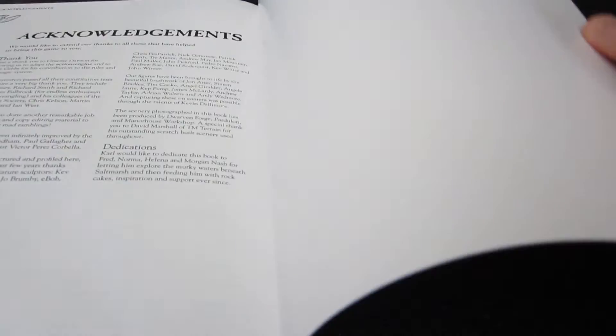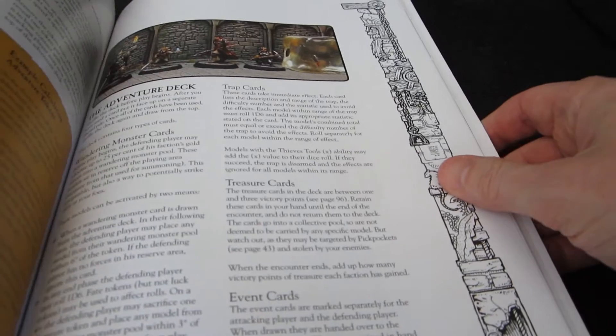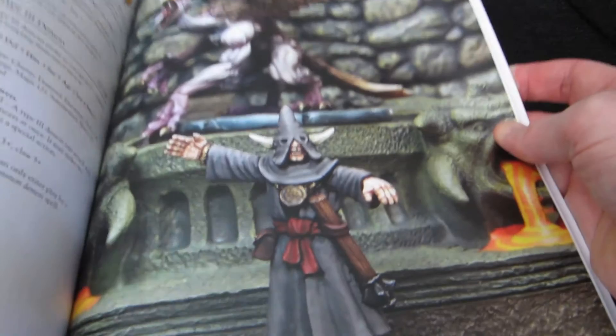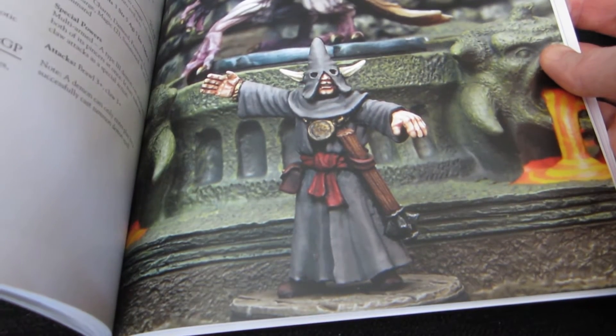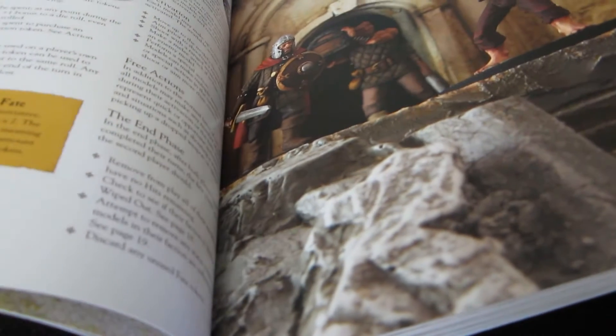You can get this from the Otherworld Miniatures website. It's 136 pages, counting all the indexes and appendices. It's in color. The drawings are all black and white, while the color illustrations are pictures of miniatures in dioramas, pretty much all from the Otherworld line. These are nice pictures of nicely painted miniatures, so it's a good way to illustrate a miniatures game.